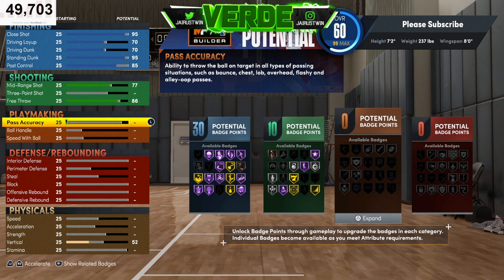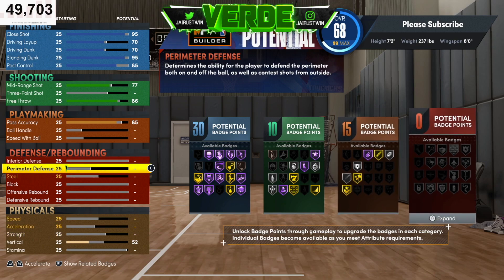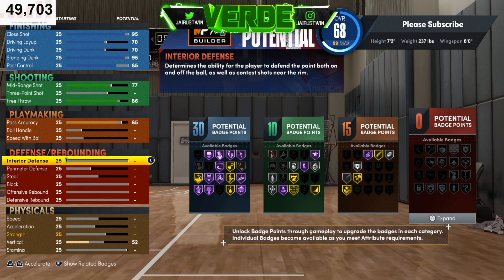Now for playmaking — we're not going to be handling the ball much, but pass accuracy you do want to have so you can get bullet passer, dimer, break starter, and things like that. We're going to go 85 on the pass accuracy. Now the bread and butter on this build — defense and rebounding.